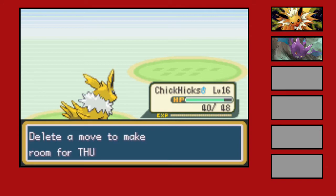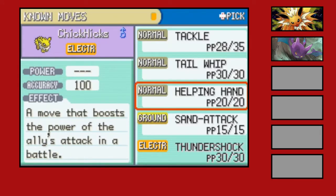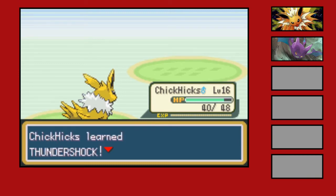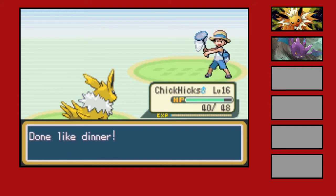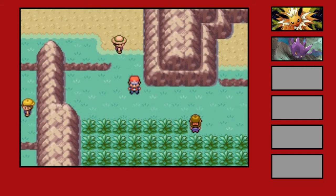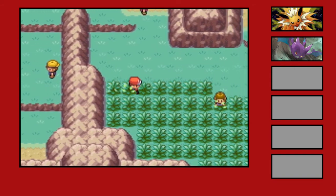Let's see if Chick Hicks gets Thundershock now. Yes! That is now probably our best move on the team. We'll get rid of Helping Hand because there aren't that many double battles we'll run into. Let's see what encounter we can get — be careful not to trigger that trainer over there.